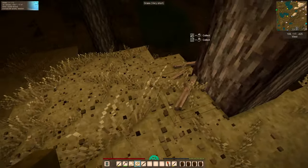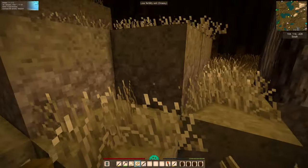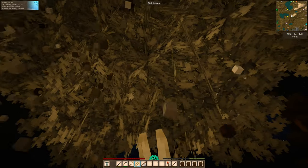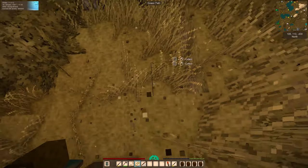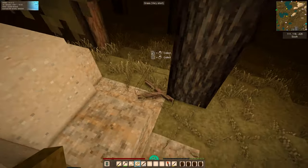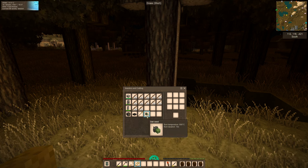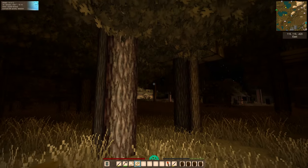I think that's enough sticks for a while — we've got a big bunch now that'll keep us going for a long while. Oak trees seem to be the best trees to get sticks from because they've got such a huge leaf coverage and with shears it's so easy. So if you can plant a load of oak trees near your base you'll have an easy supply of sticks. You also get a bunch of oak seeds — I've got 51 oak seeds and I've hardly touched the leaves.